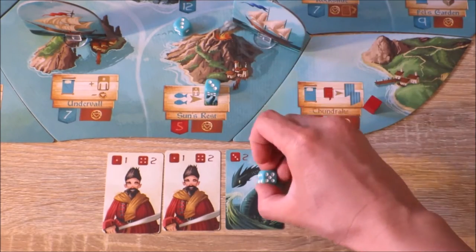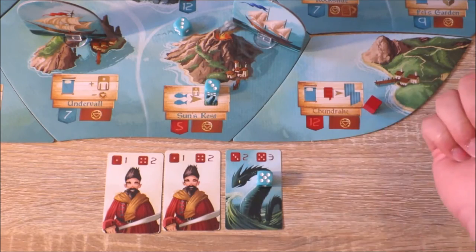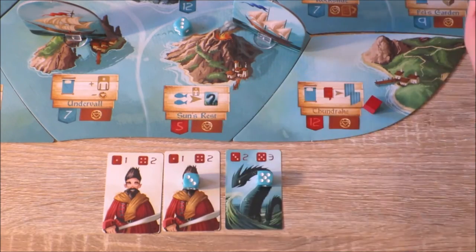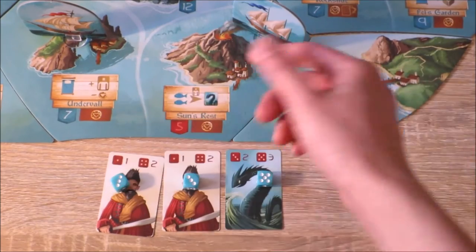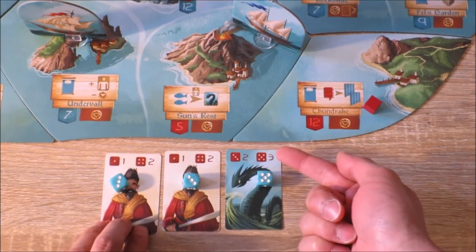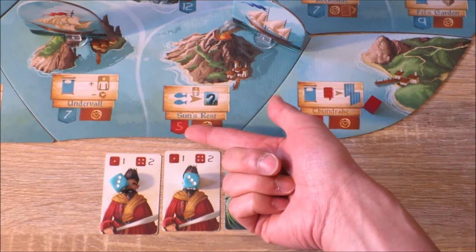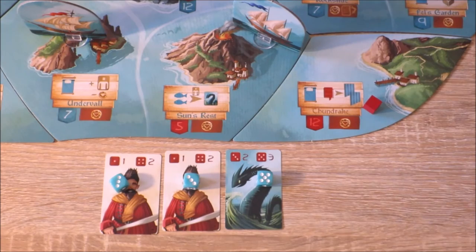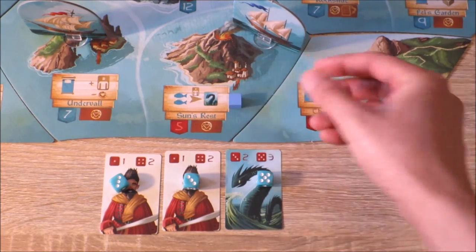I'll allocate this five die to this sea serpent, this die to the pirate, and this die to the other pirate. So I get a total of five attack, which equals the value here on Sun's Rest, which means I gain ownership over this particular isle.